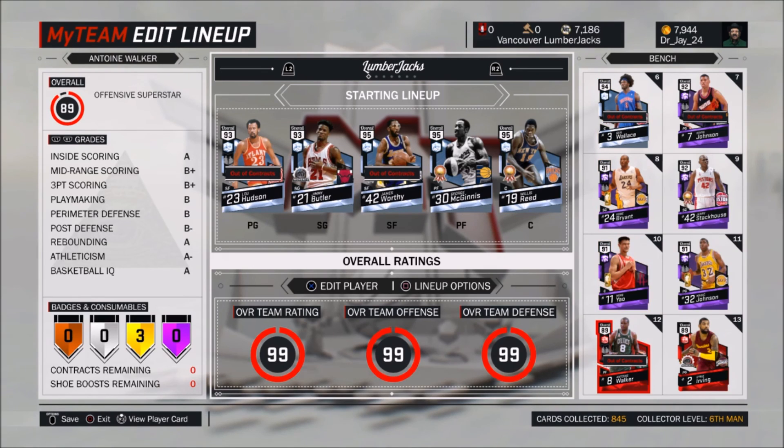Because they are both centers, it may just put Antoine Walker over Yao Ming because he's the designated power forward position — so that would be kind of weird. I'll have to fix that later. And Max Johnson would be there too, and Kyrie Irving — I love that Kyrie Irving card so much. But we already got six diamonds.